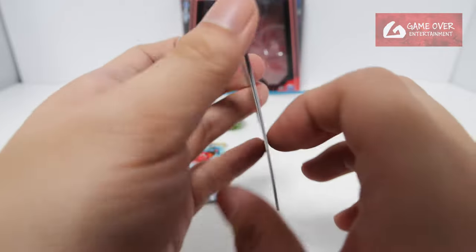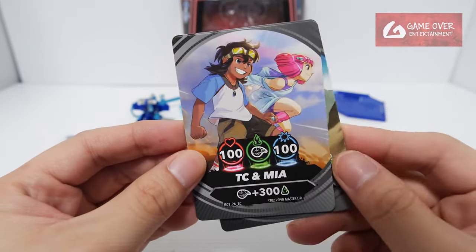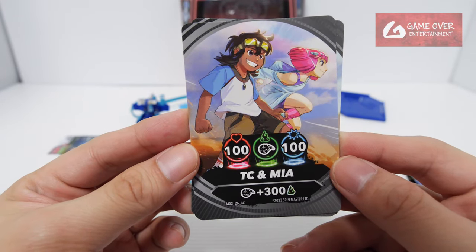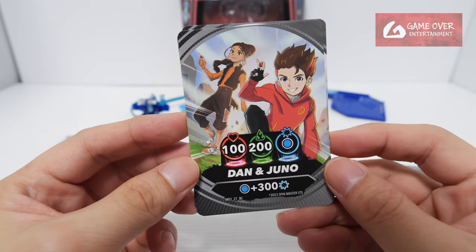We have our brawler cards. Let's take a look at the brawler cards. Griffin — seen before, M01. Well, this is new: M03 is Thunder Crash, I think. Thunder Crash. And Mia. And Dan and Juno.